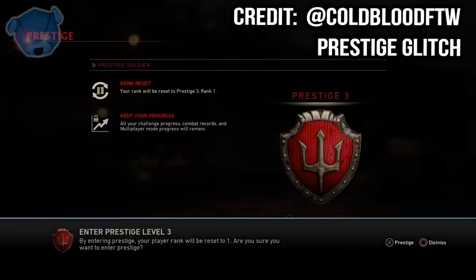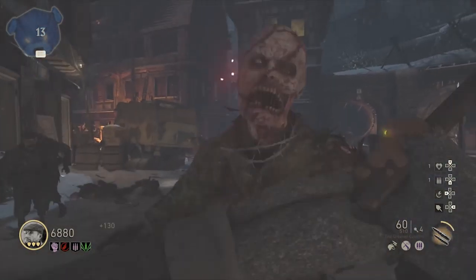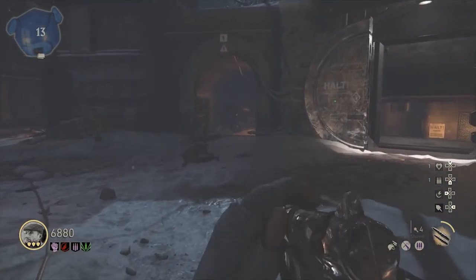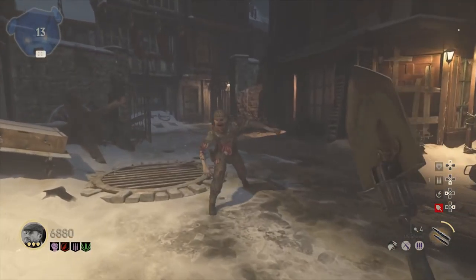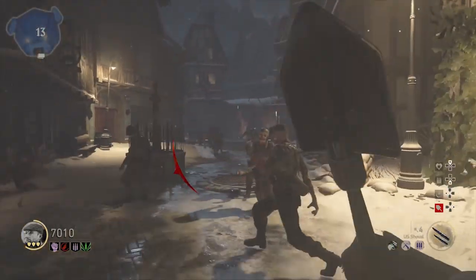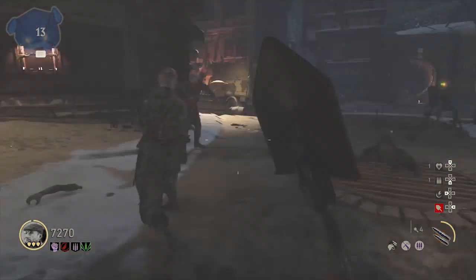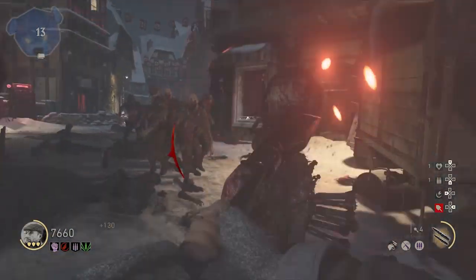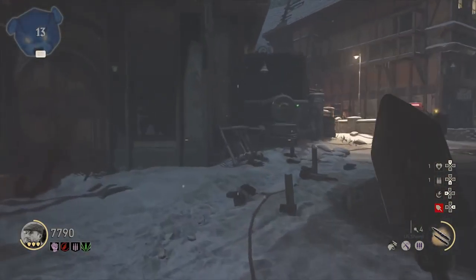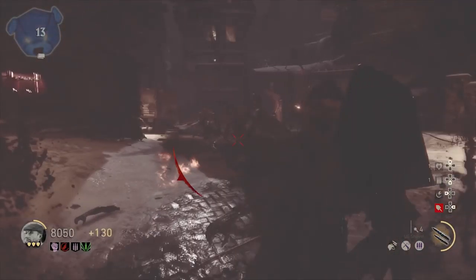There are so many great clips — thanks to everyone on Twitter sending these in. This is proof that you cannot prestige; it glitches and freezes on you. A lot of us thought this patch was going to fix the supply drop prestige glitch for Zombies — and partially yes. But when they fix something because it's all interconnected, things are affected that shouldn't be. So we have a glitch caused by fixing the previous supply drop glitch, which happens to be not being able to prestige — it just freezes on you.